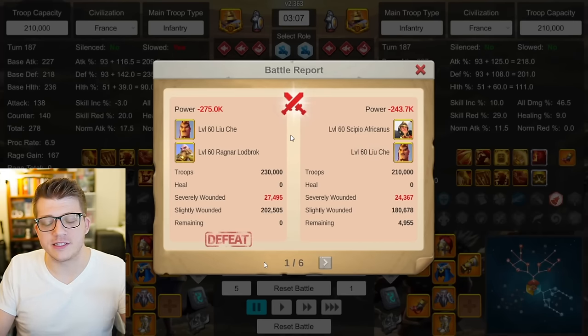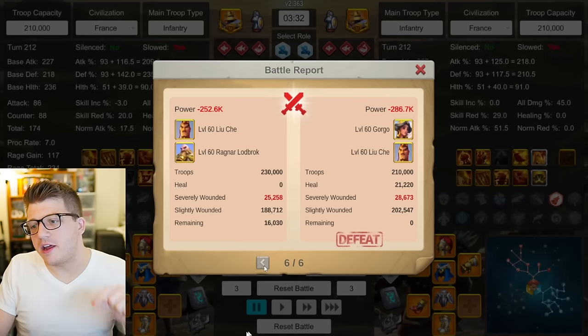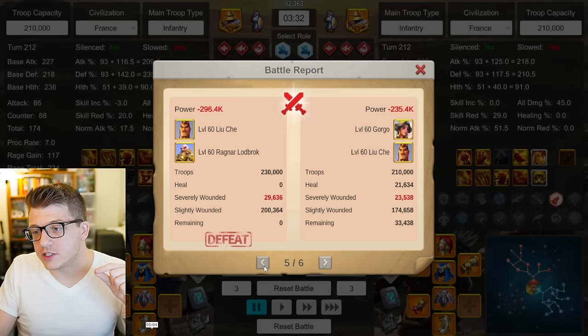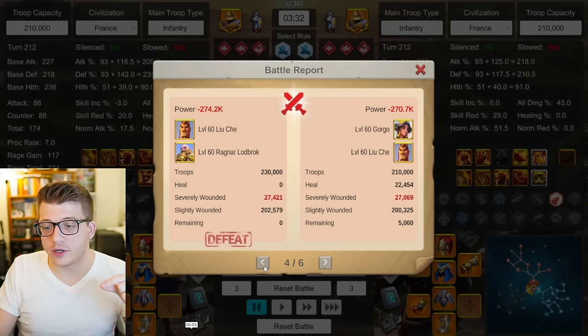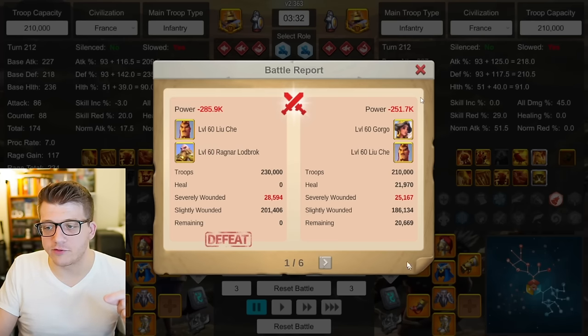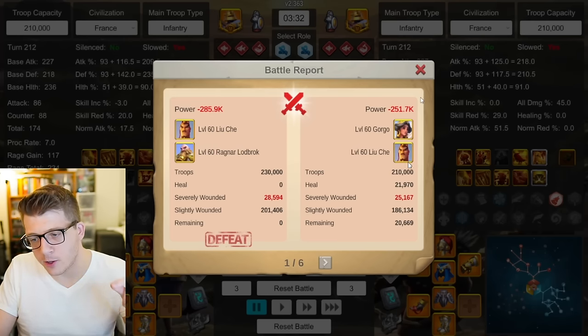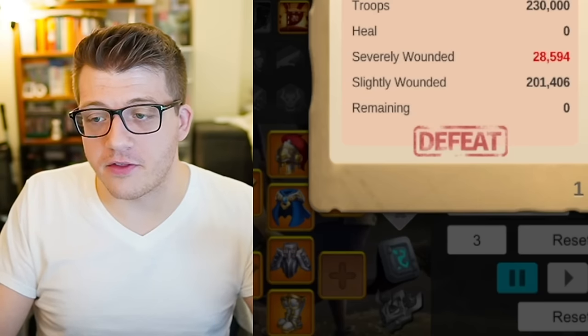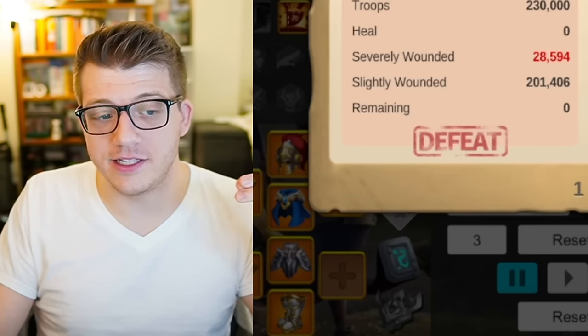I know this is a 1v1 duel and not a perfect representation of the open field. So I tested against Gorgo Liuche — another really powerful infantry pair. Liuche Ragnar wins but only 16k remaining. Next report: loses, Gorgo Liuche wins with 33k remaining. Third report: Gorgo Liuche wins again, but it's basically a tie — only 5k remaining. Fourth report: Liuche Ragnar wins with 31.4k remaining. Fifth report: Liuche Ragnar wins again, 16k remaining. Final report: Gorgo Liuche wins. One tie and Gorgo Liuche won two out of six, definitely performing better than other pairs, but Liuche Ragnar's dominance is still kind of shocking.